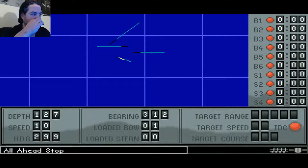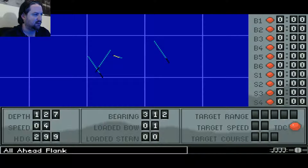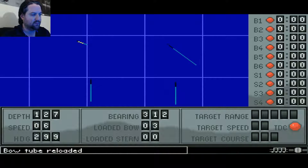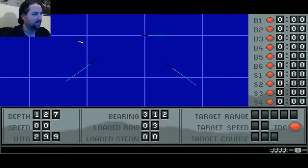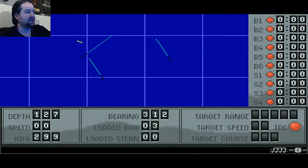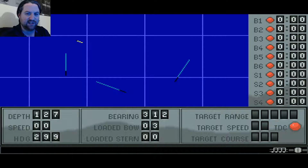My only option now is to try to run from these destroyers, which seem to be tracking me pretty well, or try to torpedo them. Not everything in this game is historically accurate. For example, at 127 feet deep I wouldn't really be able to torpedo these ships in real life - a submarine at 127 feet would not be able to hit enemy shipping on the surface without extreme cases of luck. Because this screen with the map showing enemy shipping moving around doesn't really exist. The only accurate zones in the game are the bridge, the periscope, and the TBT which is basically just like a bridge periscope.